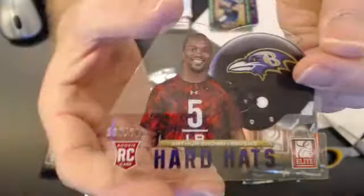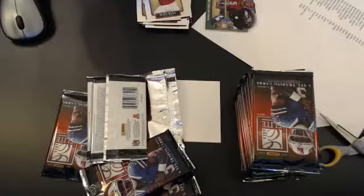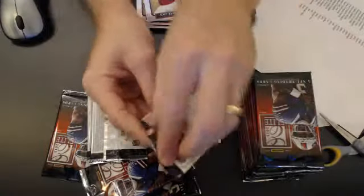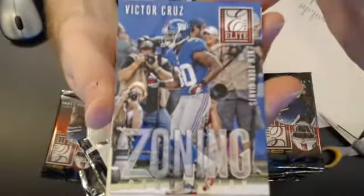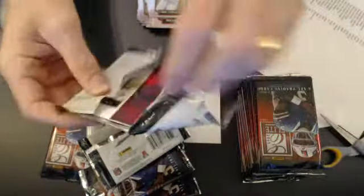We got our hard hats — $2.99. Next up, we got a Victor Cruz zone commission. Spiller pack as well.